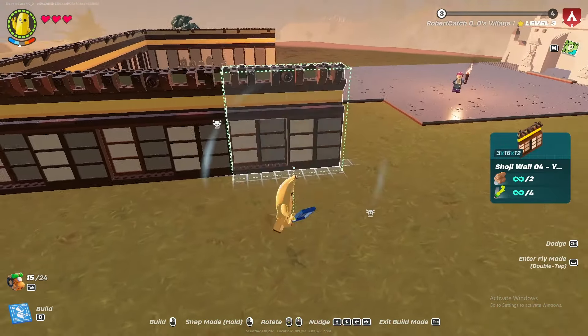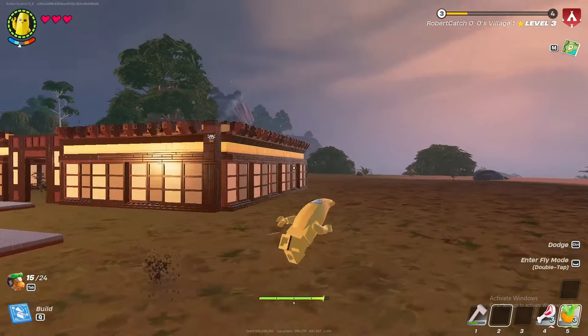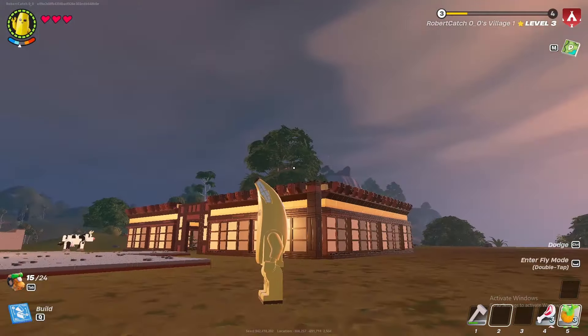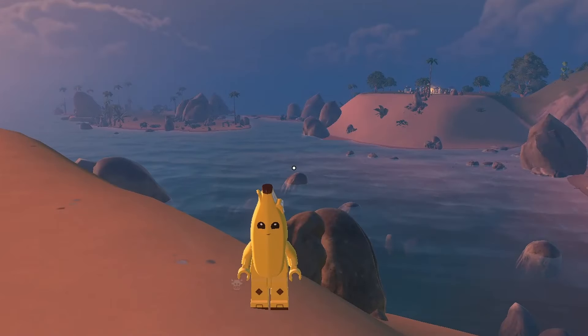We're gonna make a second floor — I'm gonna try to make a balcony type thing, it's gonna look sick. It doesn't look too bad, but it definitely needs improvement. Imagine this on top of another version of itself — it would look kind of cool. We have our entrance over here. Trust me, I have a vision.